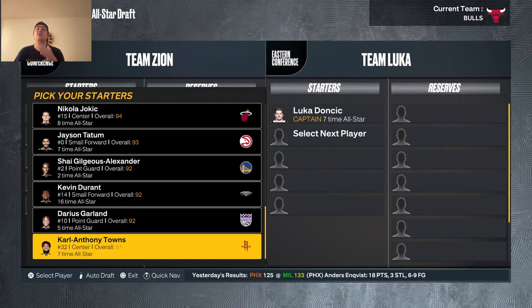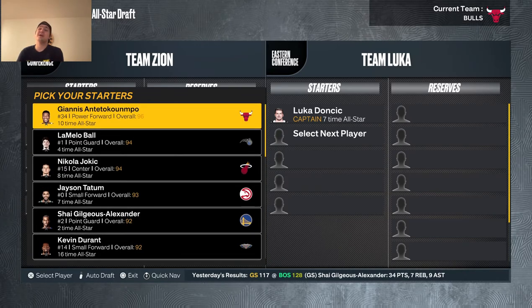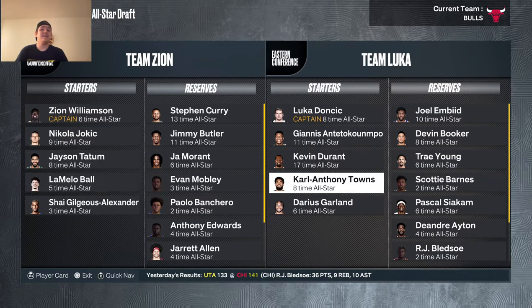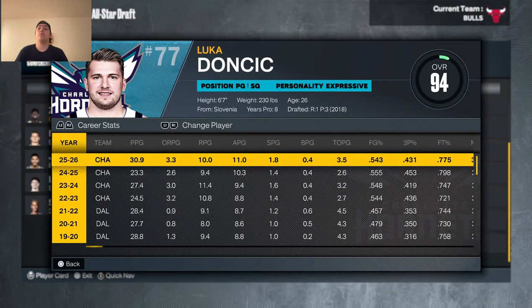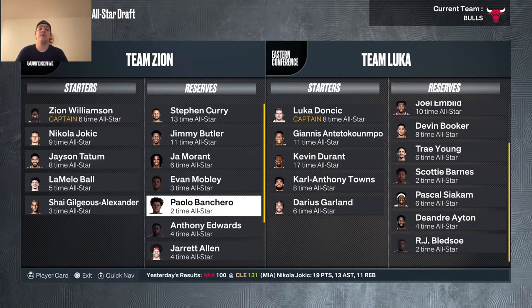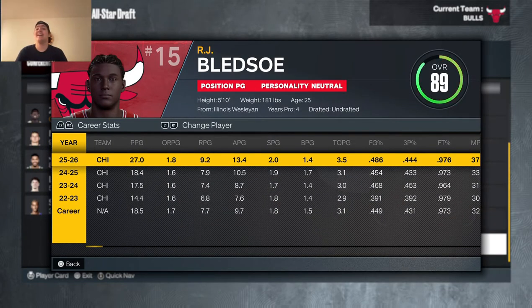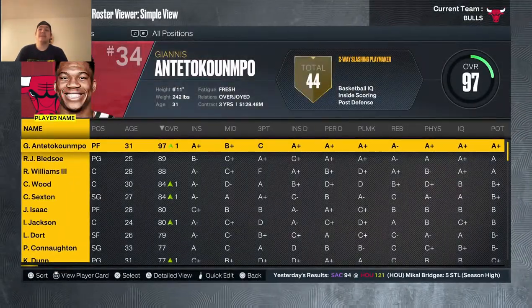At the All-Star break we have an All-Star starter — but it's Giannis, not RJ Bledsoe. RJ did make it though. Currently he's averaging 27 points, 9 rebounds, and 13.5 assists, plus 2 steals and a block and a half — numbers that should win MVP. But Luka is averaging 31, 10, and 11, so it's going to be close.